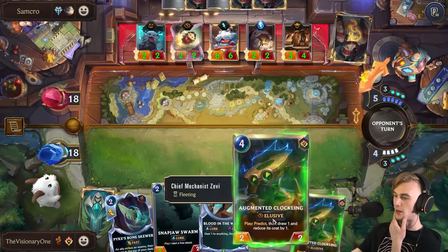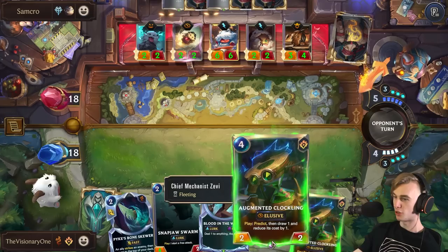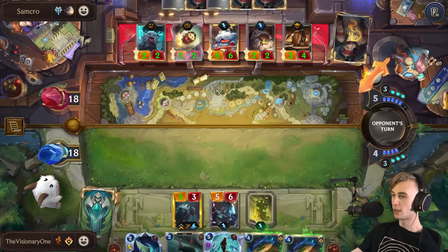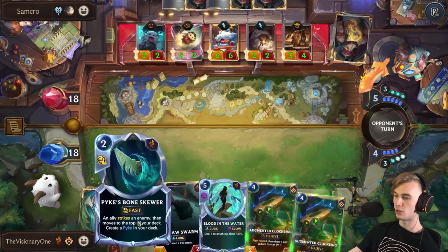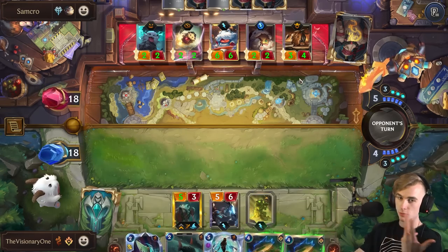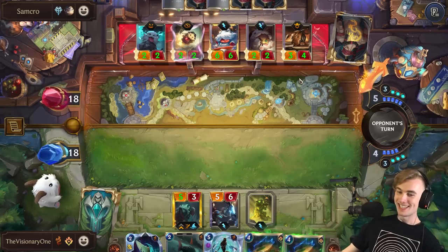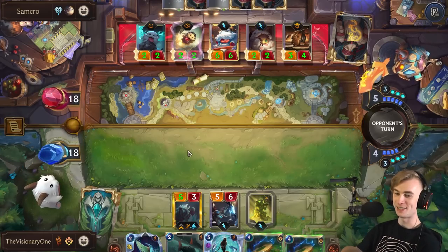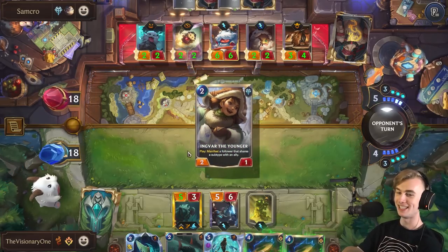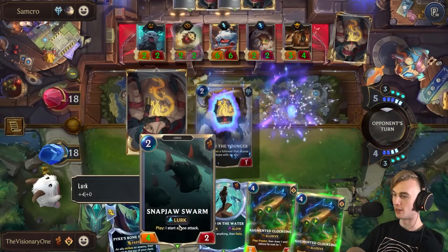This leaves me with enough mana to predict and draw something with a Mushroom on it. He's not going to plant that many Mushrooms here. And then we still have mana after the Clockling to Bone Skewer, and we just start the combo. This is it! It's been Monument Time since 1983.